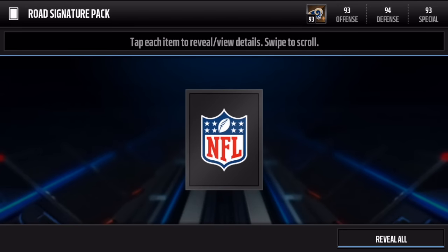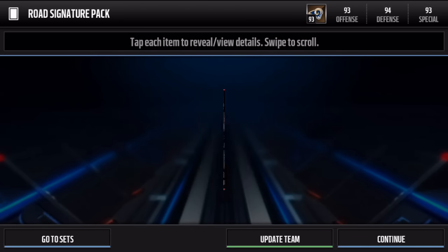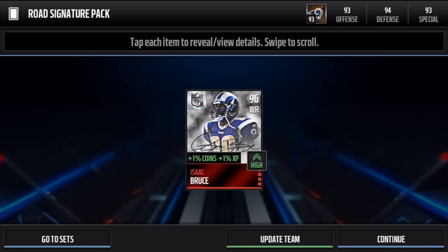Come on, give us something clutch. Three, two, one — we get a 96 Isaac Bruce. Not the greatest; probably one of the worst signature pack openings, but I'm not going to complain. At least we didn't get another 94 — we get a 96 overall Isaac Bruce.